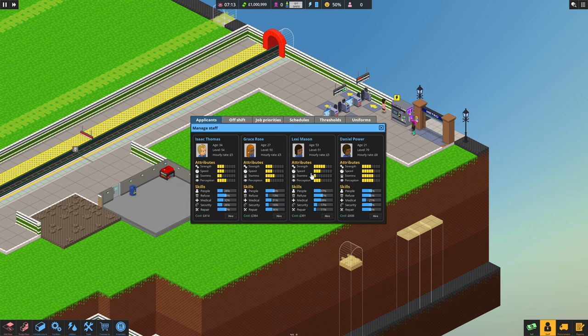We've opened up. We can go into applicants and they've got different strengths - their abilities: strength, speed, stamina. They've got different skills at the bottom for what they can do. I'm going to have one with good repair skills.